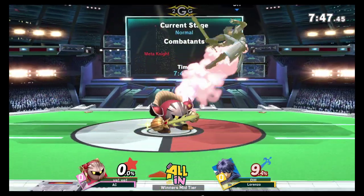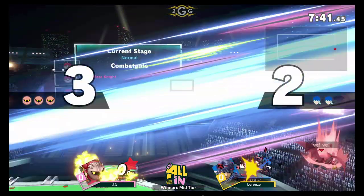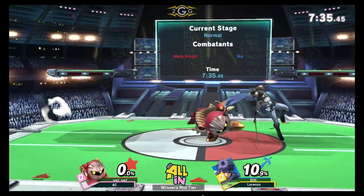Already both of them going out, and the unsafe Nair is going to eat a down throw. Right into the combos — are we going to see him go off the side? The fair is going to kill. And you know, I was saying he doesn't have those ladder combos, but the bridges are definitely there. That didn't take long at all.